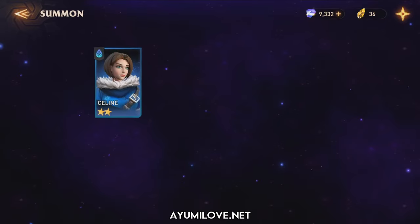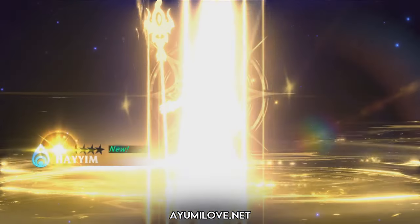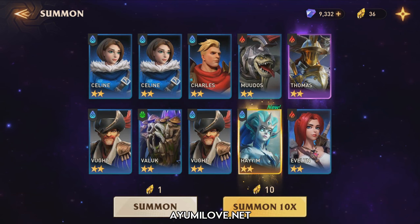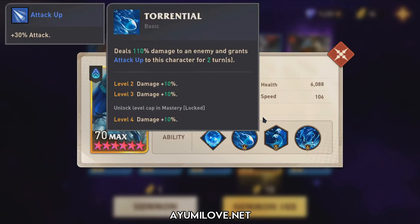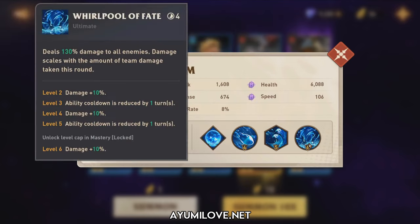We got a Legendary Hero! Is it something new? Thomas is just an average Epic Hero, but yes — we got a new Legendary Hero! I think it's Haim. I gave my first impression on her previously; she's mostly an Arena hero, but we'll need to test her in other areas. She's well known for her block damage whenever she receives a fatal hit — she gains block damage and then performs a counter attack with her special ability, and has a chance to apply a defense down debuff which allows your other heroes to deal more damage.